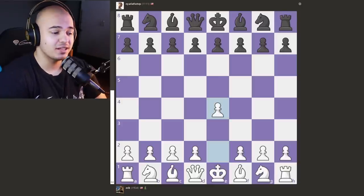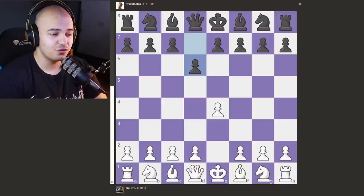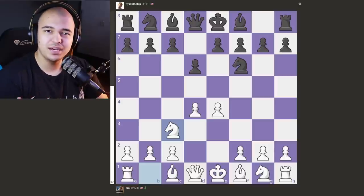The game starts with a Pirc Defense: E4, then D6. And this position can really get interesting. We get D4, then Knight to F6, and Knight to C3. And now you can play it kind of similar to a King's Indian — you will see it really looks like it, but it's not the King's Indian.